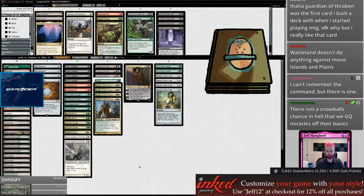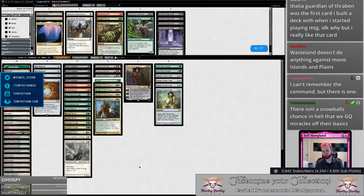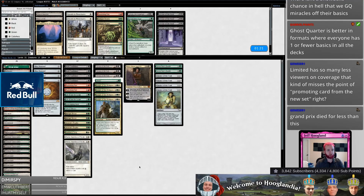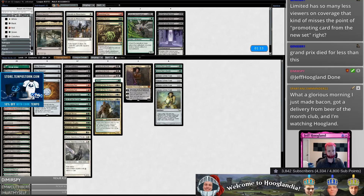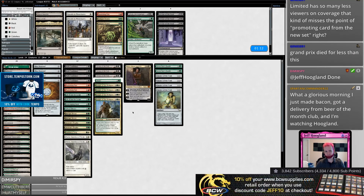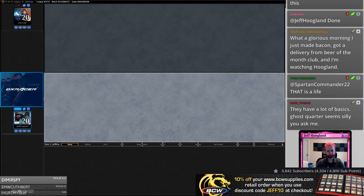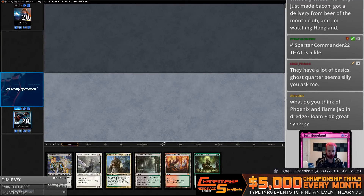They both kind of suck, but the reason Wasteland's an obnoxious card is because sometimes you just draw your Tundras. I'm going to go with 24 lands — call it a day. 24 lands might be a touch low. For the record, I think both Ghost Quarter and Wasteland are bad in this matchup but I think Wasteland's marginally less bad.